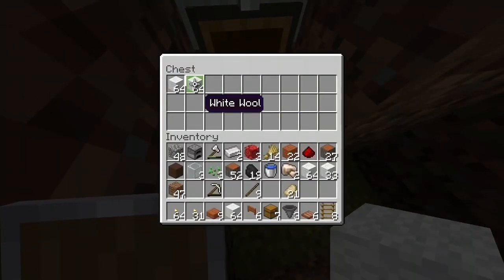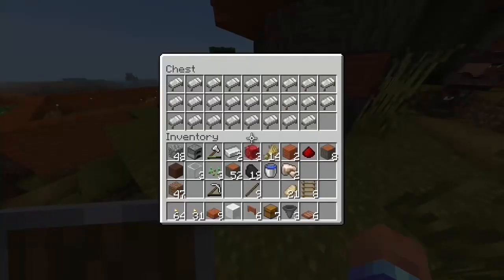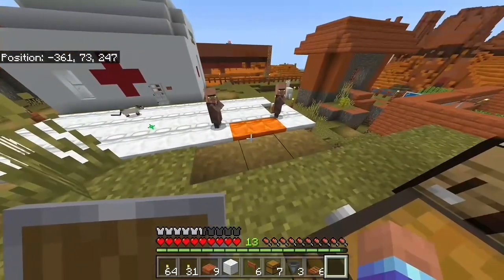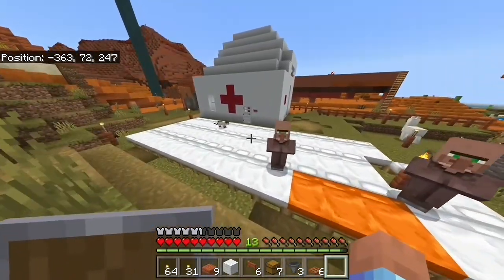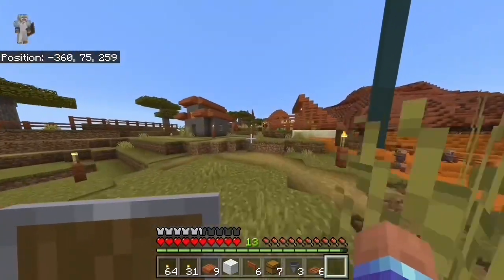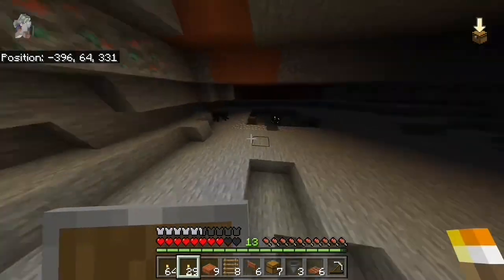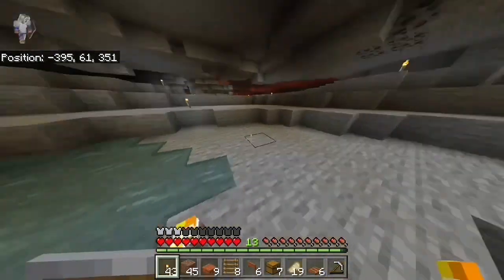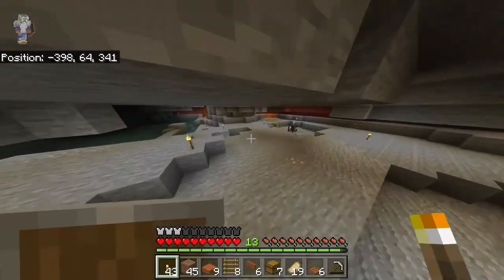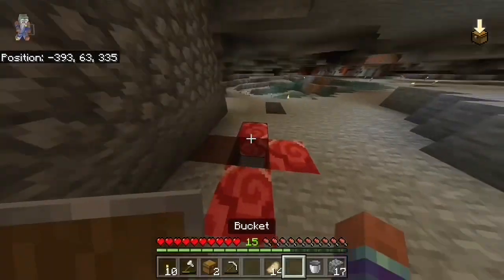Before I leave, I'm going to check out my wool farm — oh man, four and a half stacks! I'll put some more beds down, and I've got almost an entire chest full of beds too. I'm not going to add all of those yet because it would literally be beds everywhere, but we have no shortage of beds. First thing I'm going to do is just light up this entire place. You can already see there are no more mobs in here — it was like a full-on army. So now I can get working on this.